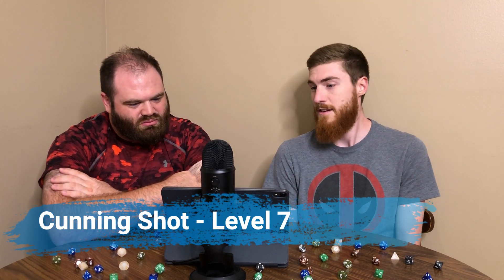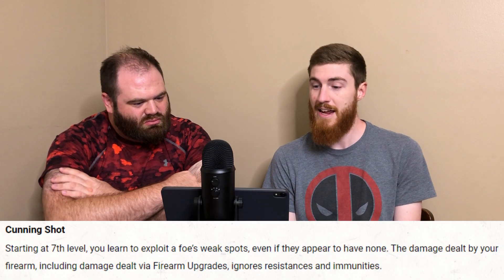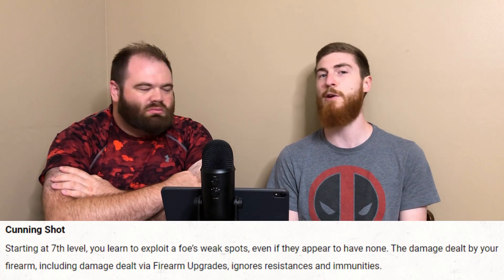We'll put all the upgrades on screen so you can read through in more detail. Interesting that the ones requiring uses are based on Charisma, which normally a fighter would not be investing in unless they truly wanted to play that RP side of their character. At level 7 we have Cunning Shot — if your Trial by Fire does fire damage, it will ignore fire resistance as part of your ability.